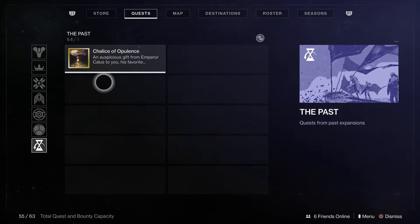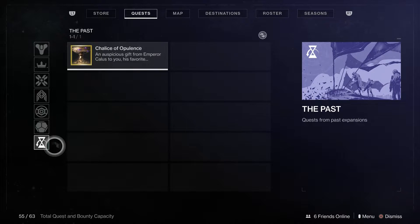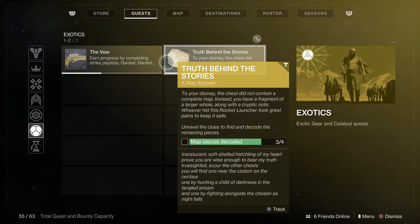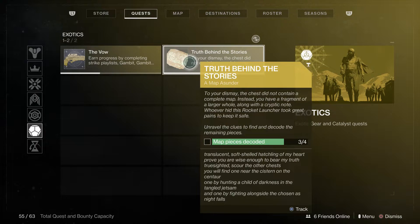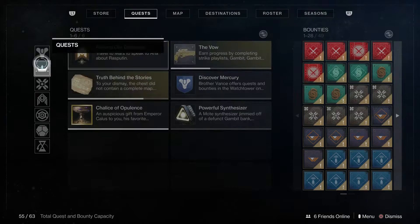Quest items are also included in these areas. If I go in here you can see these are two exotic quests that I'm currently working on — one is a catalyst and the other is for an exotic weapon. Then if we go all the way back up to the top we can see the bounties still on the right hand side of the screen.